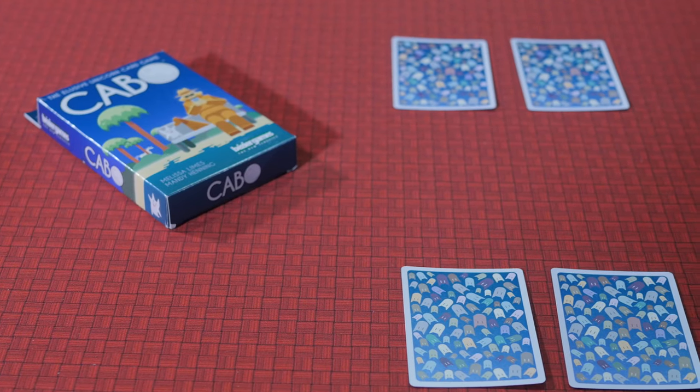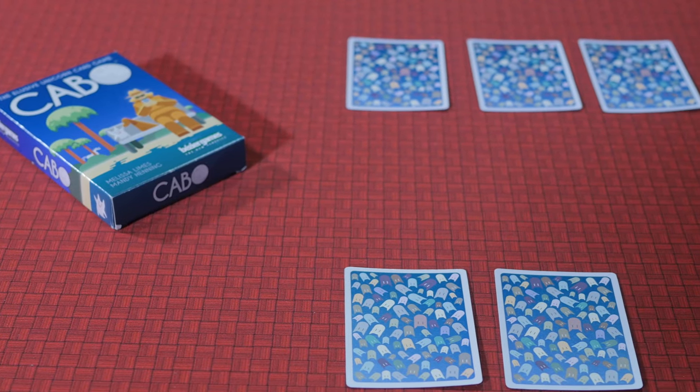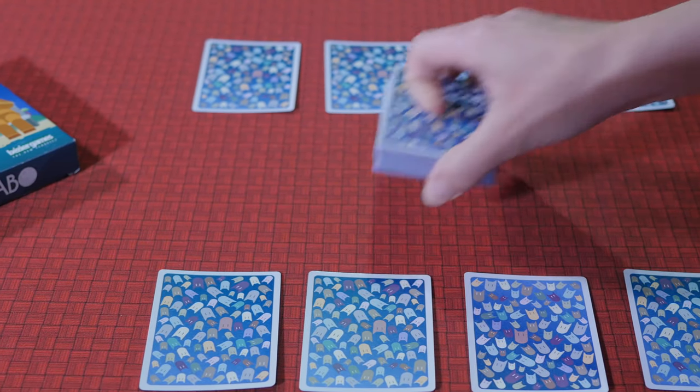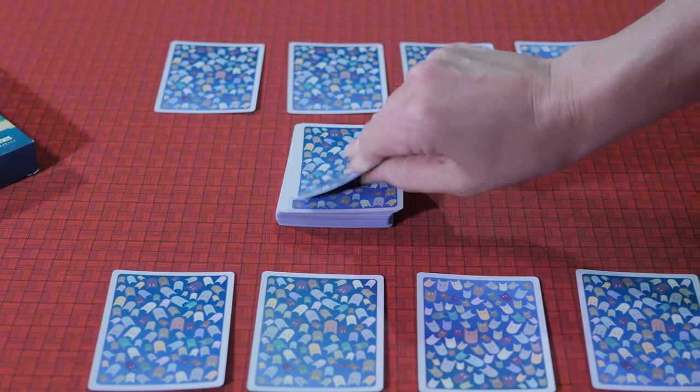To set up the game, shuffle all the cards and deal out 4 per player, face down. Place the rest of the deck in the center of the table and draw one card face up. This becomes the discard pile.